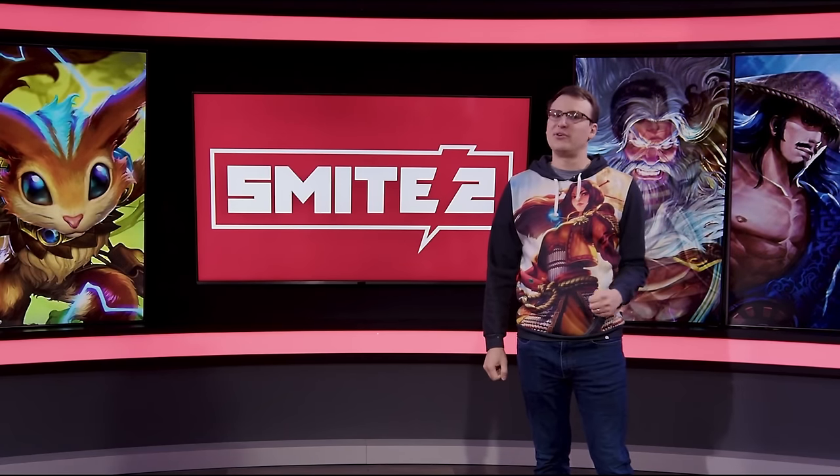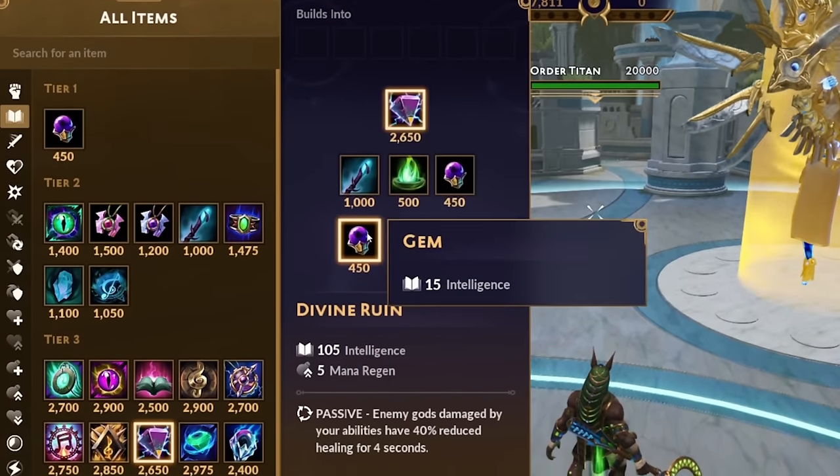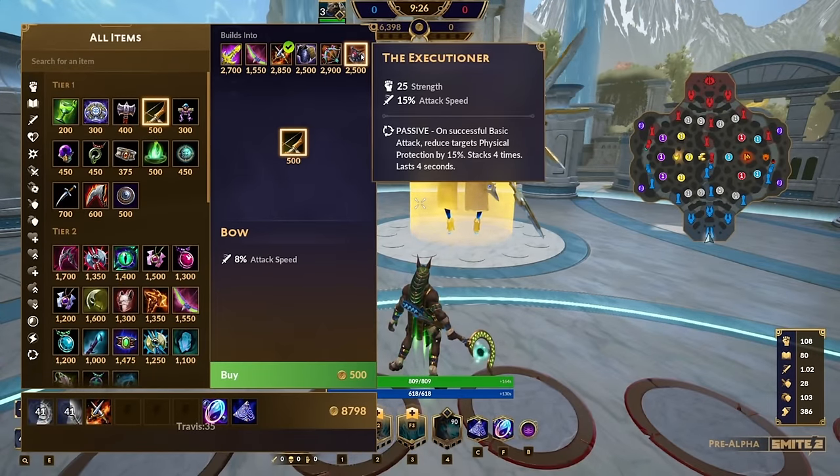The item store is now easier to navigate, with an entirely new way to build items. Want a cooldown item but don't want to scour 30 different trees? Don't want to decide now what finished item you'll need in five minutes? Just build a bow, and every single item with attack speed can be built out of that bow. You'll have more creative builds than ever before.